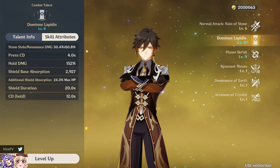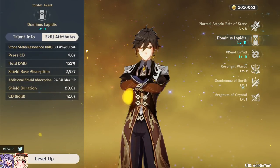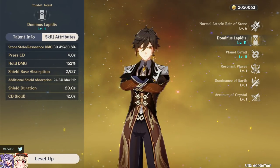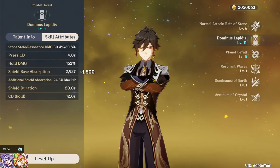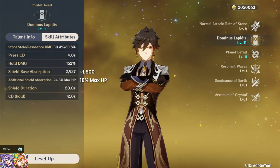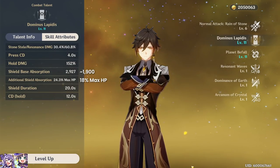At level 6, his shield base is 1.9k plus 18% max HP, versus my level 11 values of 2.9k plus 24% max HP — about 33% weaker all across the board. Keep that in mind as we do these tests.